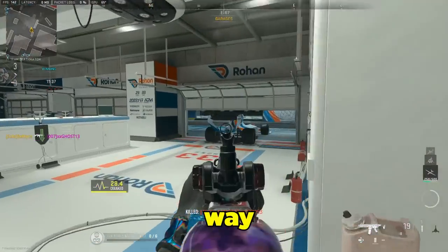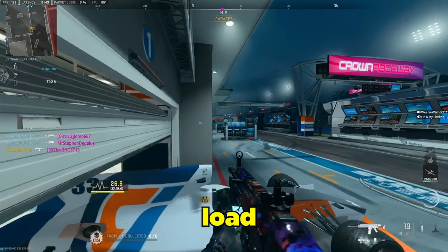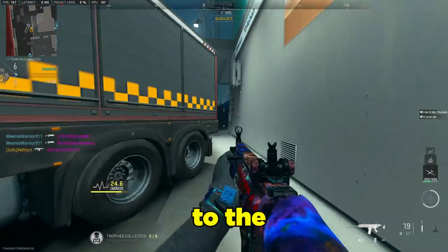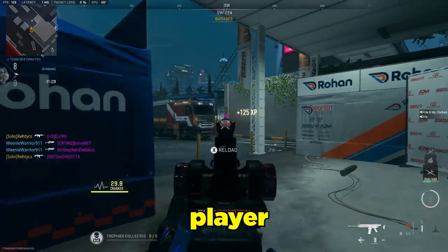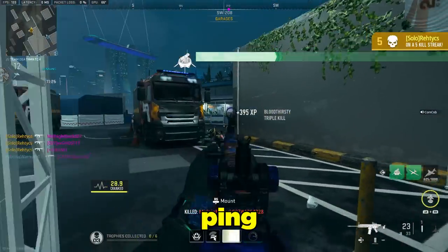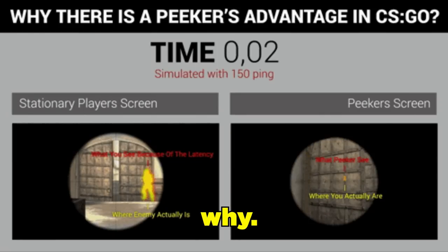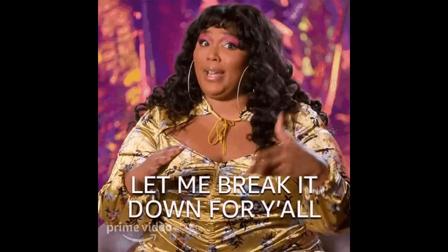It's a flaw with the way information is sent to other players from the server. When you load into a map, everyone connects to the same server, and that server provides information to each player — that's how the game happens. You may also know that having a low ping is very good, but you may not exactly know why. Ping and Peeker's Advantage go hand in hand. Let's break it down.